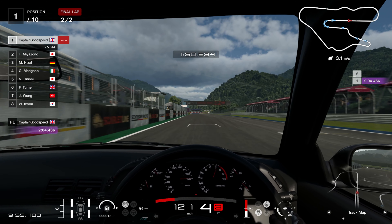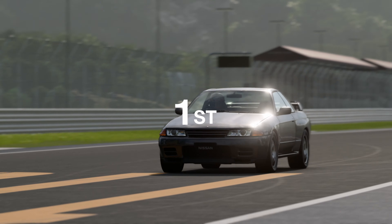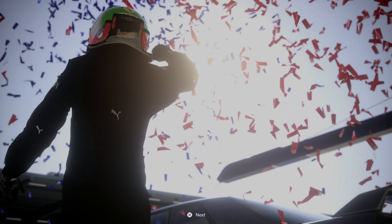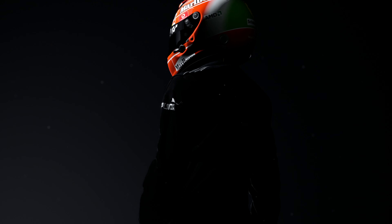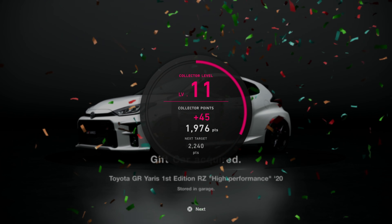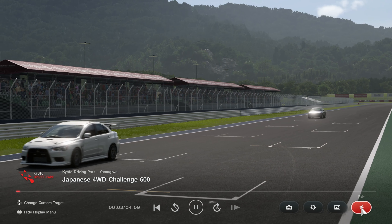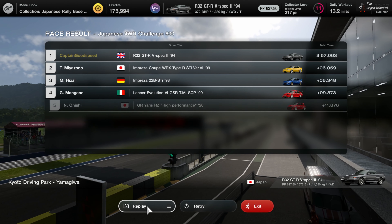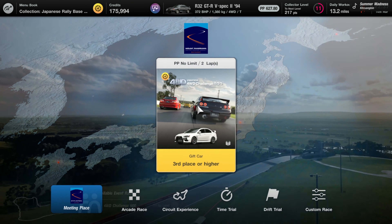Another 20,000 credits in the bank and another free car. We're not having to restart any of them so far, which is good. We get the Toyota GR Yaris 2020, which will help us out greatly. So let's head to Australia then and the Mount Panorama Circuit.